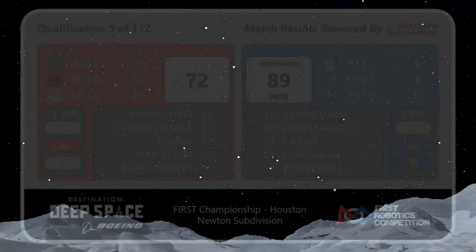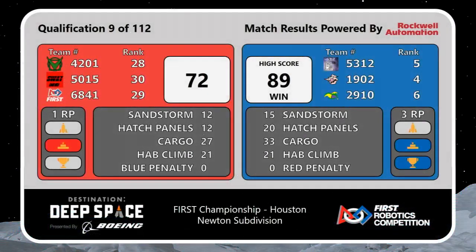The Blue Alliance wins, 89-72 — high score so far here on the Newton subdivision field. Blue Alliance earns those three ranking points courtesy of all those HAB climb points. Red Alliance falls in this one.